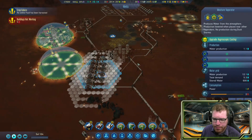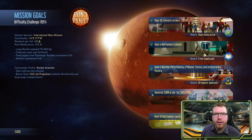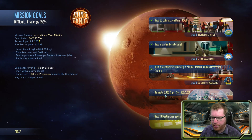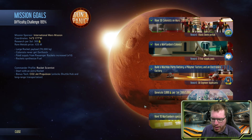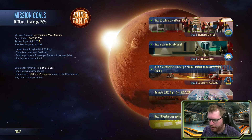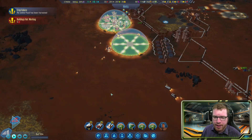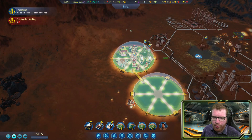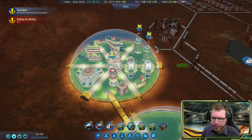We are lacking people. If we look at our mission goals, the two we still need to complete are: generate at least 3000 science per sol — we're only generating 500 right now — and have 10 Martian-born specialists. I don't know how difficult that's going to be, but it probably means we need to begin making room for people to be born here rather than being flown in.